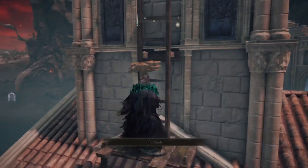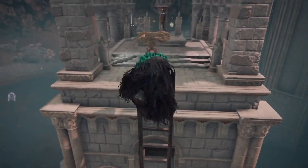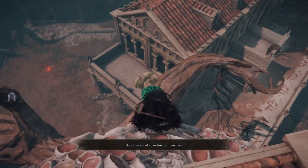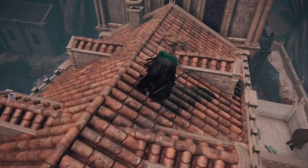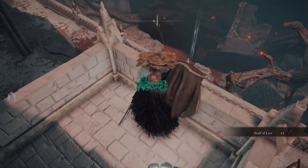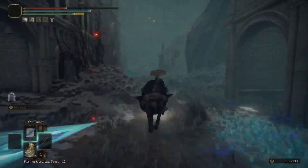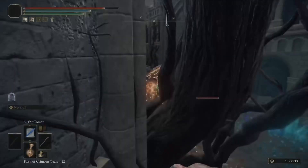So where do you get the first Staff of Loss? You can only get one per playthrough, and it's in Sellia, Town of Sorcery. You've got to light things at the top to eventually get Night Comet, but you don't need to do that for the Staff of Loss. They're both in Sellia Town of Sorcery, and you can access them pretty much from the start of the game. If you don't have a second one, the Jellyfish Shield is an excellent substitute — 10% less boost, so you'll get 50% instead of 60%, but it's still awesome.